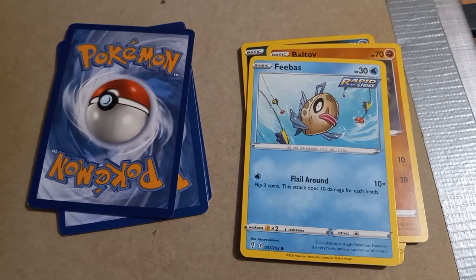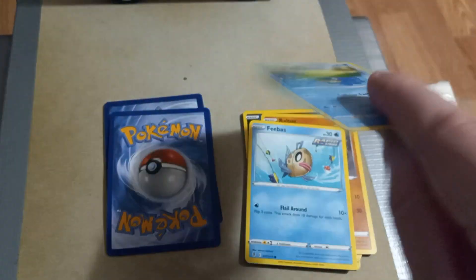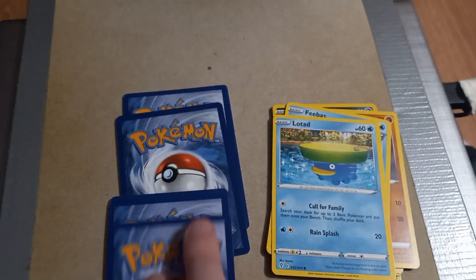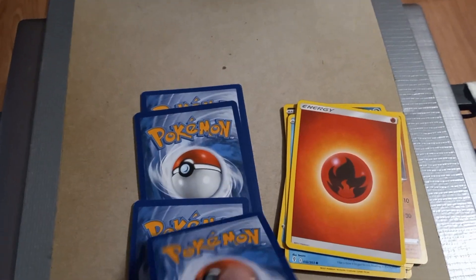So in the comments tell me what exactly that rapid strike symbol means — I'm curious, I've never seen that before on a Pokemon card. Then we got Lotad with Call for Family and Rain Splash. Next up is a Fire energy, then a Fighting energy.